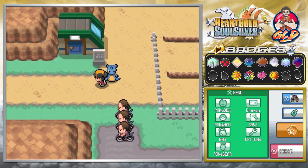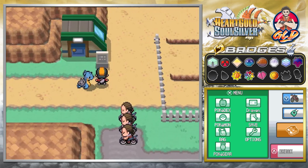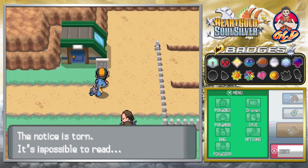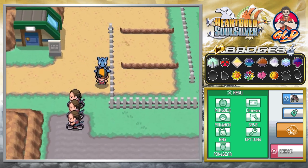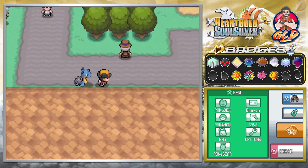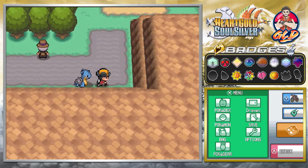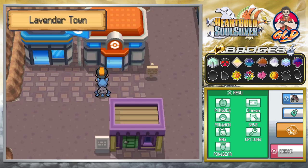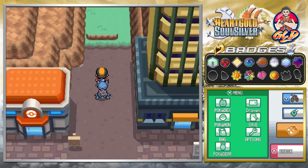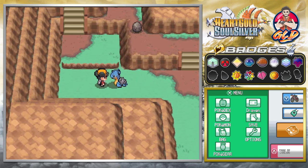There really isn't anything else except the entrance to Saffron City. The notice is torn and impossible to read, which would state that the place is closed down because of a lot of Pokémon battles. It is finally time for us to go straight to the Rock Tunnel, and you do need Flash, which we already got covered.